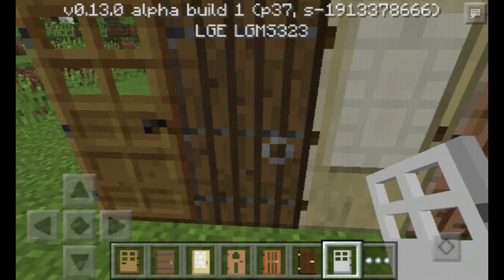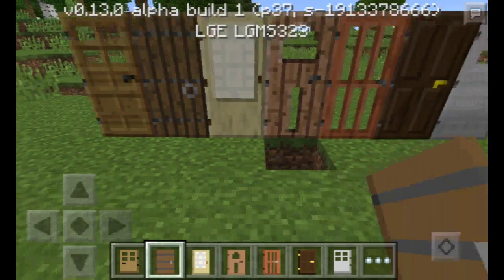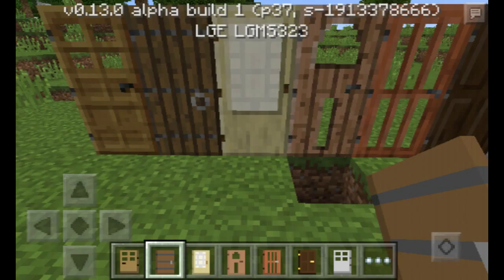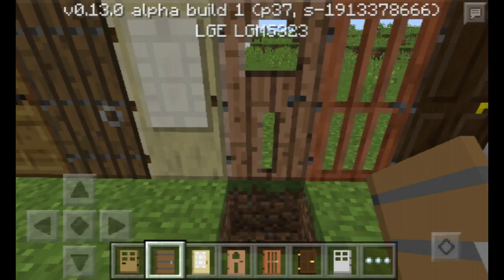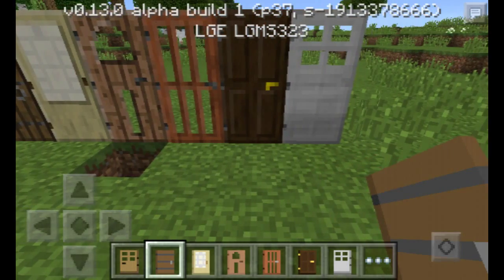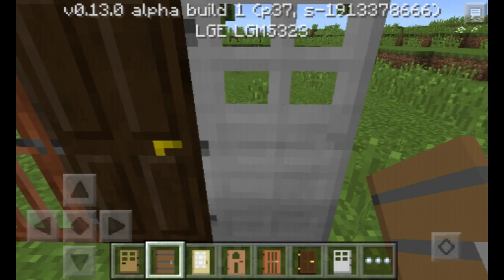The spruce door actually looks like something you'd use to make a castle. This one looks like you'd make a nice little home. These two would look like a little cabinet door or a closet door, this one would be a bedroom door, and this would just be like a basement door.